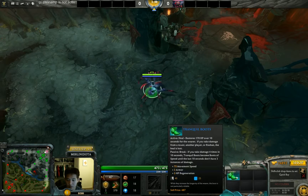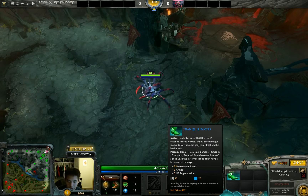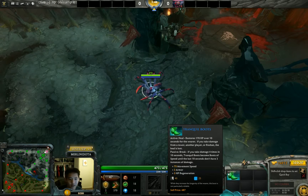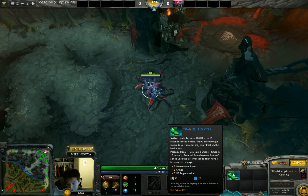Ring of Protection only gives 2 armor and Ring of Regeneration gives 2 HP per second, but as I hover the tooltip it says 3 armor and 3 HP regeneration. So from spending nothing extra you already get 1 free armor and 1 free HP regeneration, which is not nothing. There could at least be a 125 gold recipe cost.